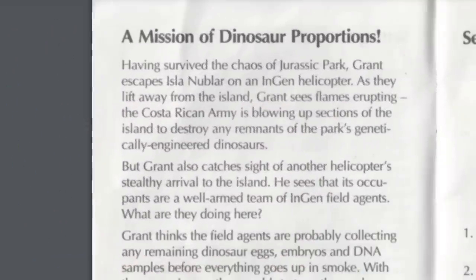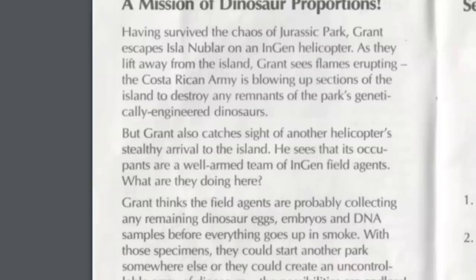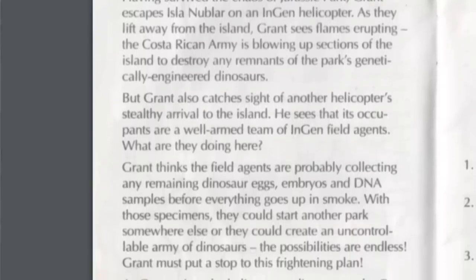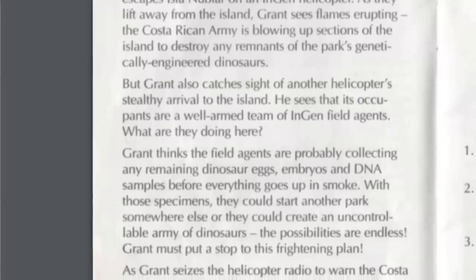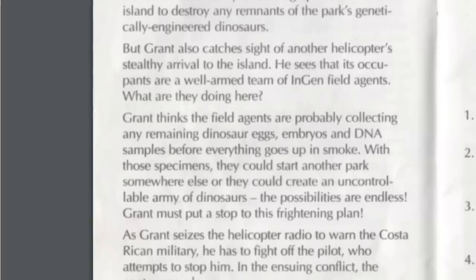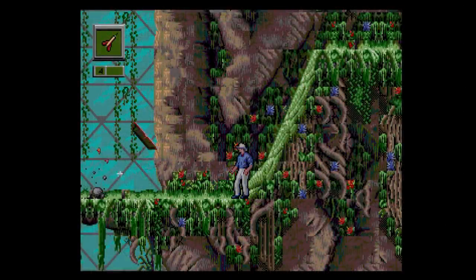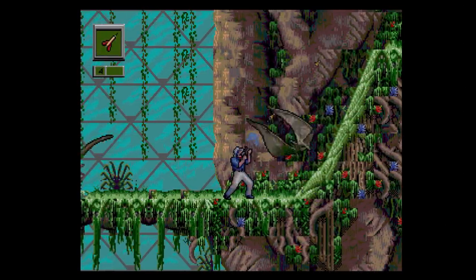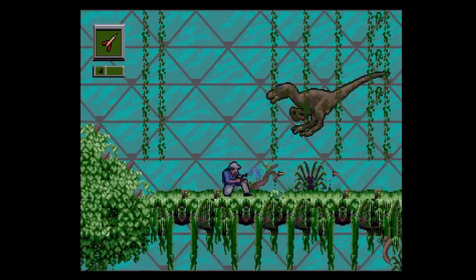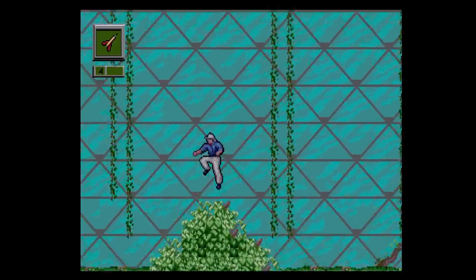Rampage Edition picks up the story as the first Jurassic Park ends. Dr. Grant's helicopter is leaving when he notices InGen security forces flooding the island. As you try to warn the government, a fight breaks out with the pilot and down goes your ride. And just like that, once again you're stuck on a freaking island full of killer dinosaurs and weapon-toting bad guys. But thankfully, this is not a sequel shackled to the original's play design — Dr. Grant now gets unlimited ammo for his dart gun and has access to much more efficient weaponry that can be switched on the fly.